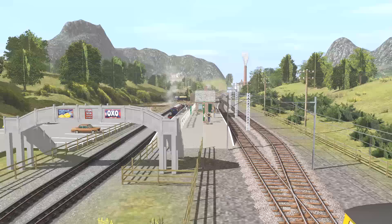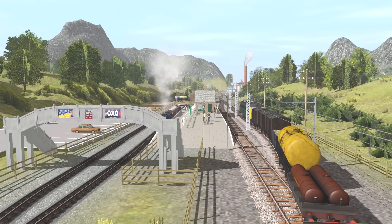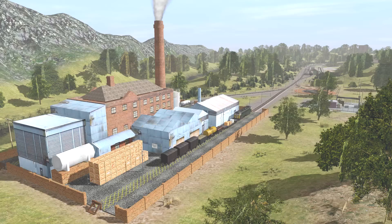Before reaching the station, the line passes through a tunnel under the town. Emerging on the other side, it meets the miniature engines of the Arlesdale Railway. The miniature railway was extended along the route of the old Mid-Sodor Line during the events of Sodor the Early Years — I'll be talking more about this later. After Peel Godred Station, the branch line terminates at an aluminium plant.